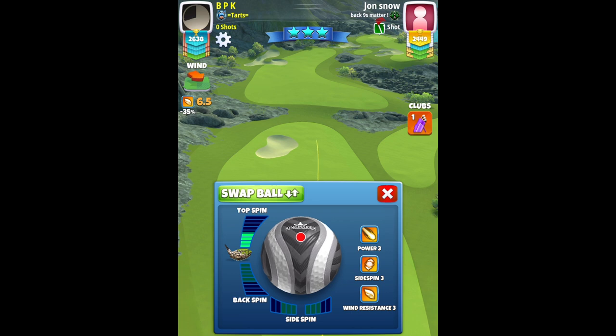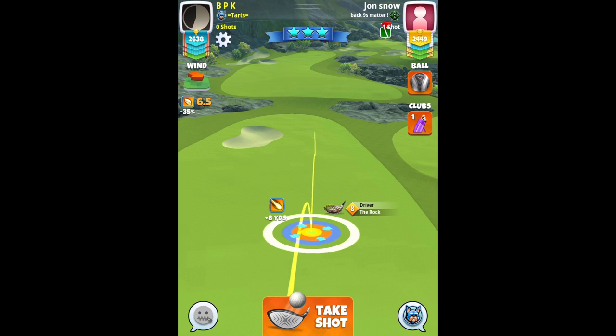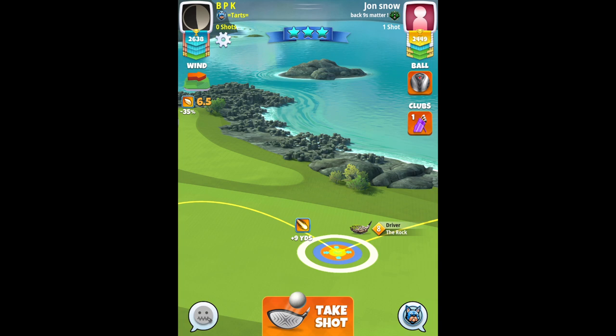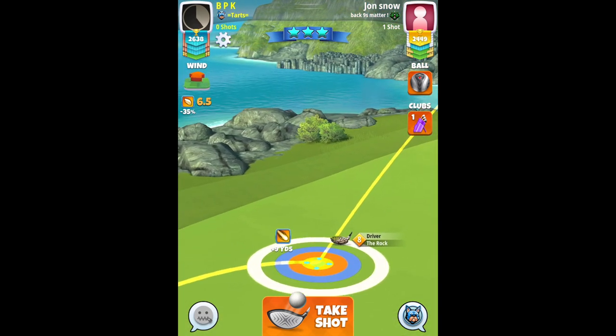Hole three — really nasty wind here. I just managed it with a Kingmaker, but I would recommend you go with a Berserker, especially for the second shot: 4.2 bars of topspin with the Rock, level eight and max plus ten. Then whatever overpower you adjust into, go with that on your drive.